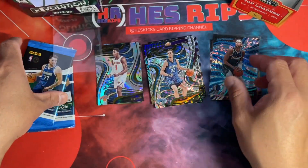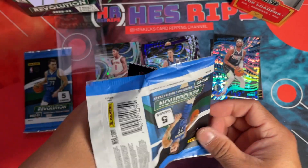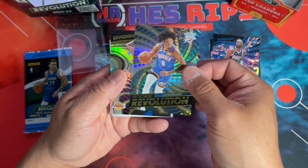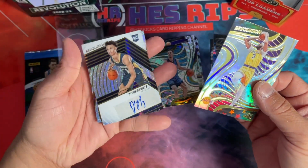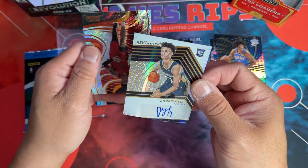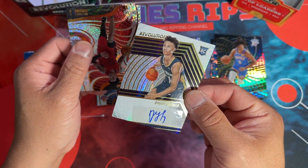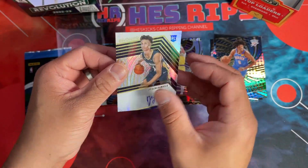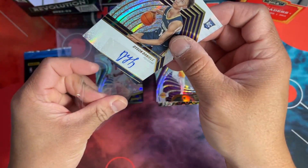149 numbered — maybe that's where people don't see the value because it is kind of tough to hit. But wait — we got an auto! There's Williams and there is Dyson. Not necessarily the best rookie, but why is it all sparkly? I guess they all are sparkly. Not numbered, but we got an auto — a rookie auto. I'll take it, man.